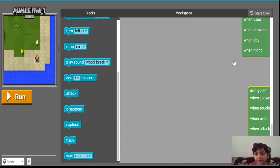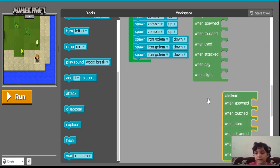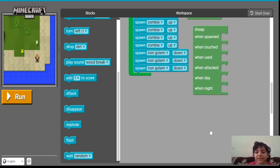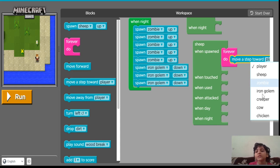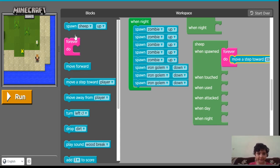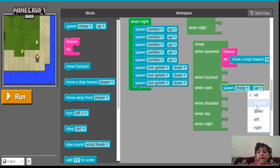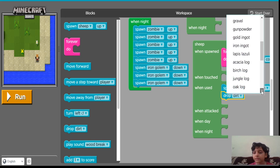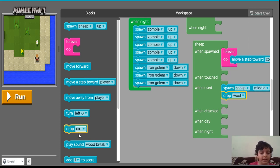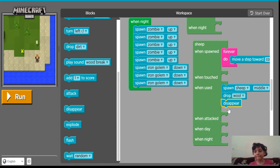When the sheep is spawned, I am going to make it forever move a step towards the cow. When we use it, I am going to make it spawn another sheep in the middle, make it drop wool — you can make it drop anything. I am not going to add a score because we can take its wool any time. And I am going to make it disappear. When sheep is attacked, it will not explode and it will not do anything.